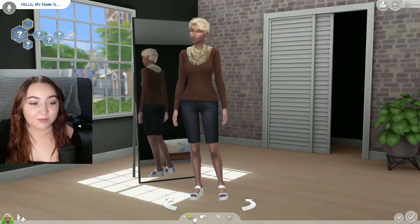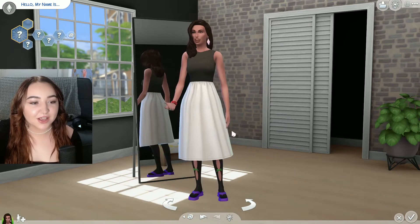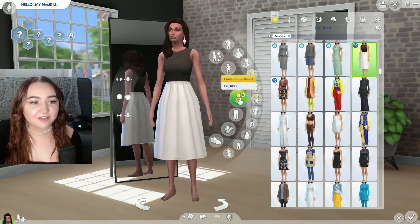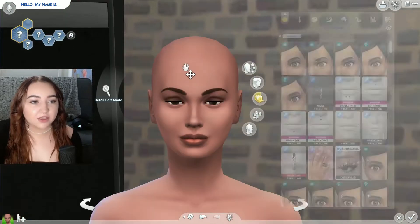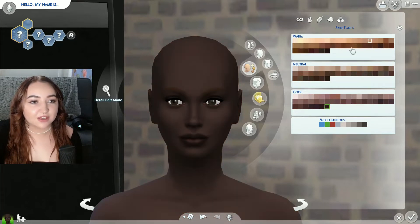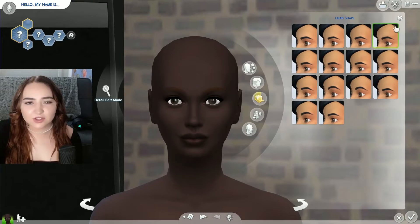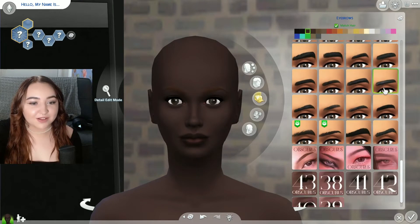We're going to randomize the whole sim three times — one, two, and three. Then I always go ahead and take all the accessories off and take the hair off so we can have a clean base to look at. We'll do the skin tone: one, two, three. And then the head shape — this doesn't usually change much — one, two, three. Then the eyebrows. I do have custom eyebrows, so that'll be interesting.